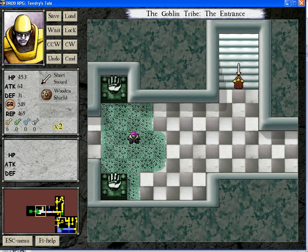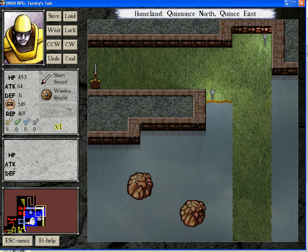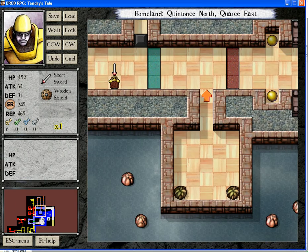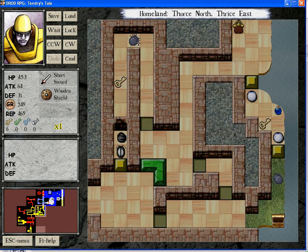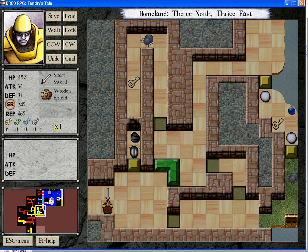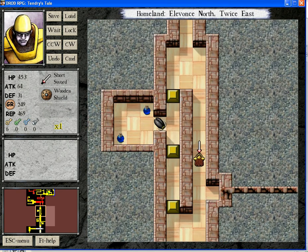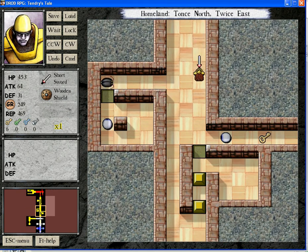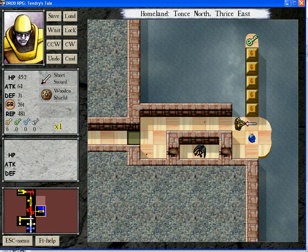And now I have to get a green key. And I just rush off to get it. I will tell you why I need a green key later on. And actually, this is the spot where a green key is available most cheaply.